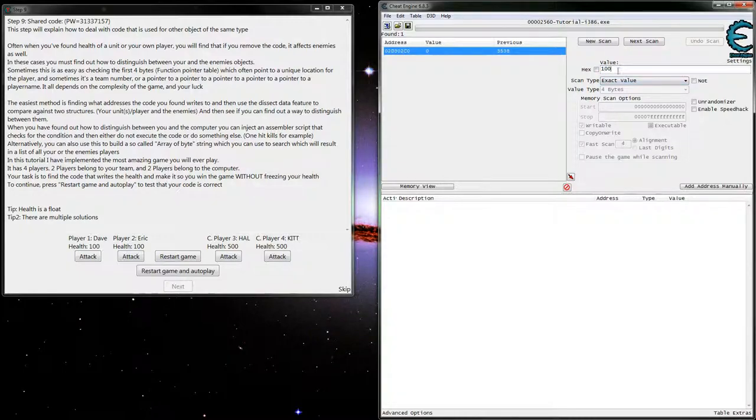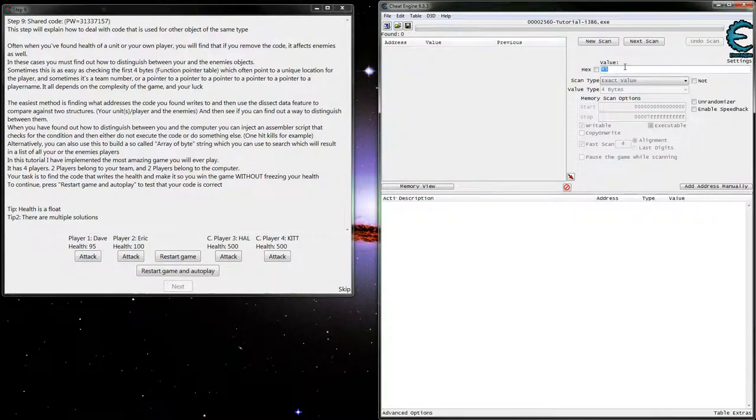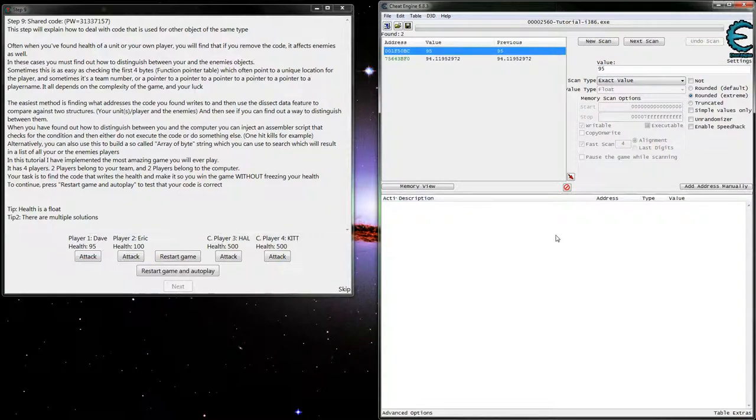First, I want to start with finding one of the values and see where that leads us. This one is telling us it is in fact a float. This is where normally you'd scan and then play with it a little bit to see whether or not you're getting the right thing. We're not finding anything, so we'd want to try again and change our value type to float. Keep in mind double is actually a float as well — it's just double precision, and single is single precision. We can see we do have a 2095 there.